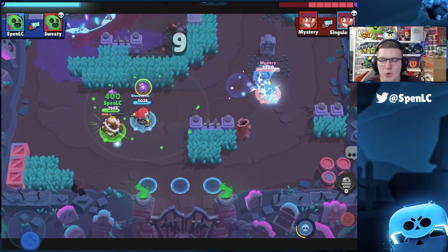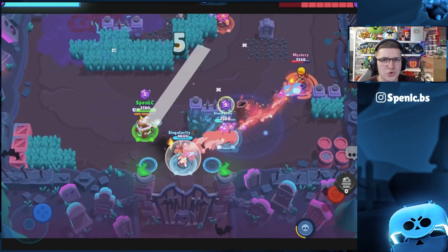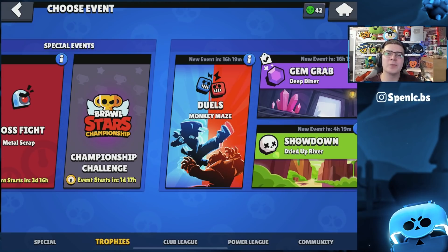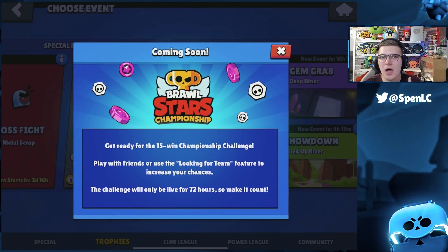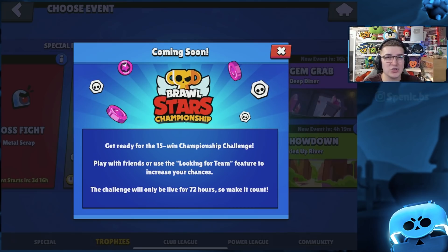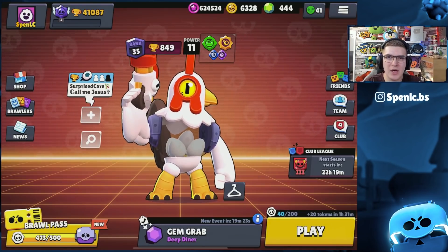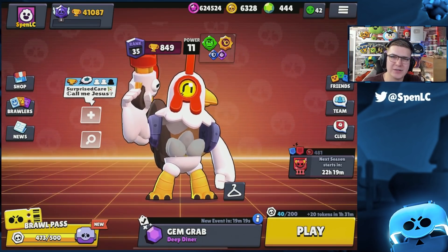For Double Spruce, the main advice is: don't let enemies peek into the grass, and make sure you're holding control on the left-hand side at least. That's set number five and the full guide. Really excited about the championship challenge — it kicks off the Brawl Stars championship for this season, with qualifiers just a week later. Let me know how you get on in the comments, don't forget to like, comment, and subscribe, and I'll see you next time.